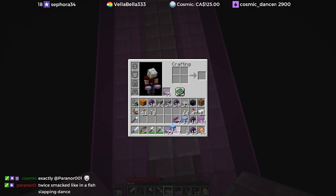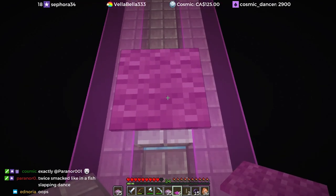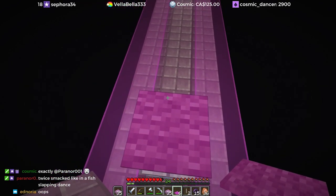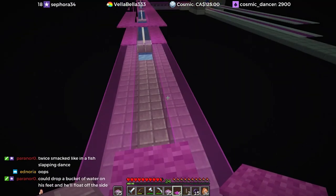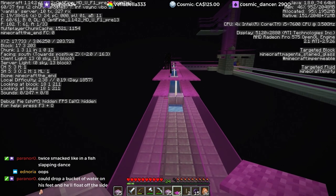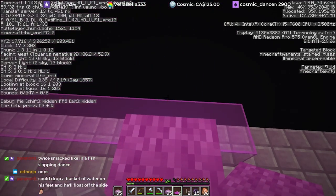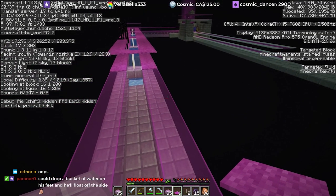I could just put a carpet on top just for decoration. Endermen need a light level to spawn so that won't spawn an enderman. We're on coordinate 203 and I think that's far enough away from that area that they won't teleport.